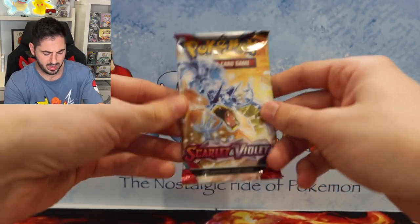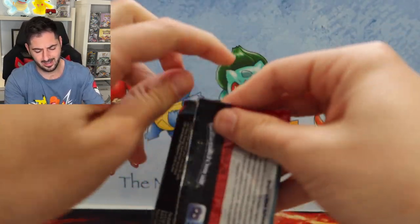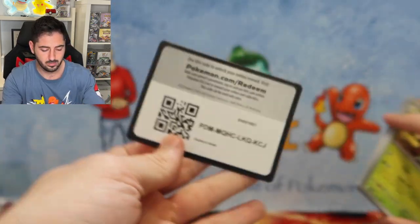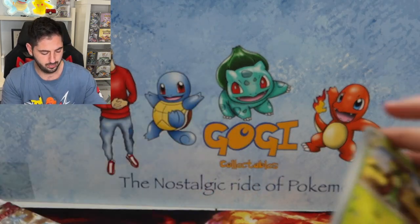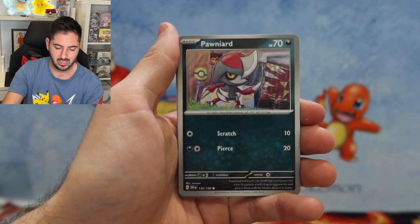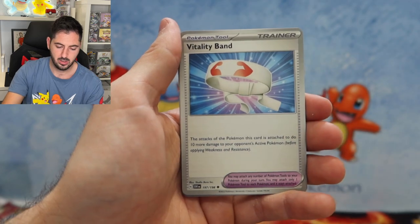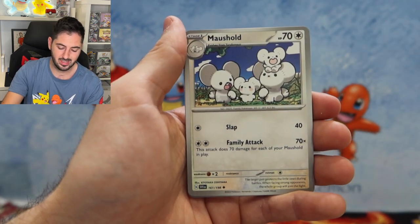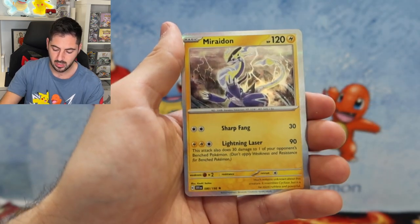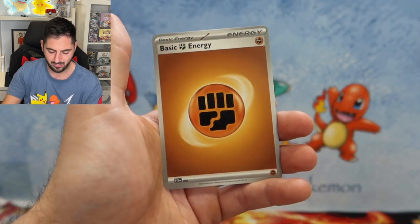Last pack — let's go, nearly there ladies and gentlemen, nearly there. Doedive, Quaxly, Pawniard, Vitality, Bantam, Toxtricity, Marshtomp, Hypno, Fido, Mirado, and a fighting energy.